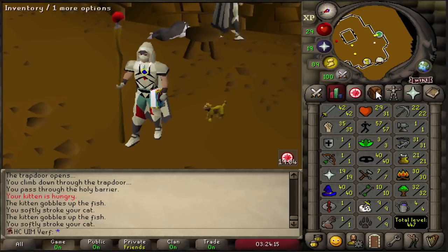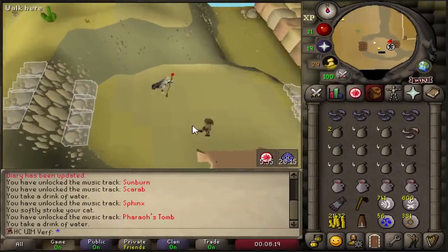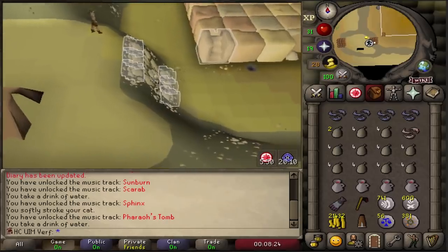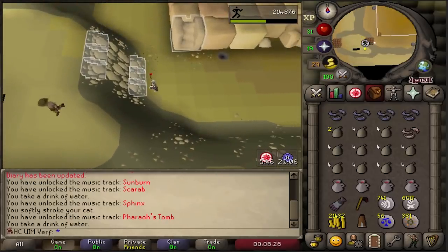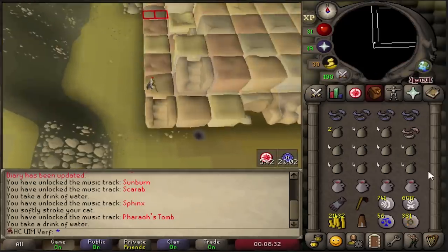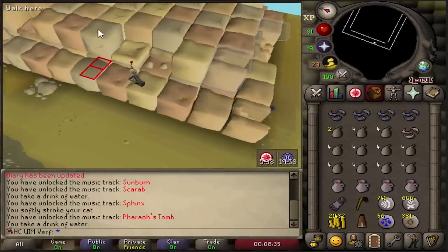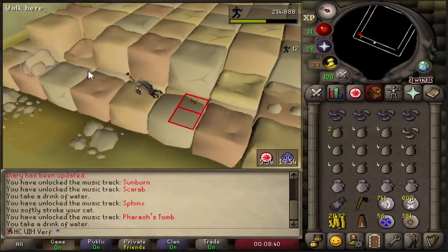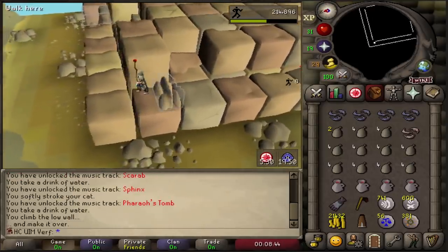All the construction preparations are done. I have almost everything to start the construction grind besides GP — I need probably around a million GP in total to buy all the oak planks at the sawmill. So I'm going to camp the agility pyramid for quite a bit of time, get a lot of agility levels for free, and make all my early game money. In my opinion the agility pyramid is one of the best ways to make money early on — all you basically need is graceful and a bit of agility.